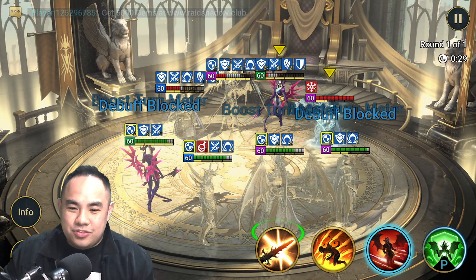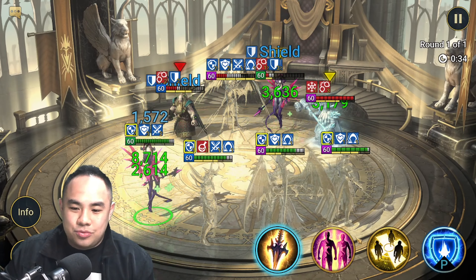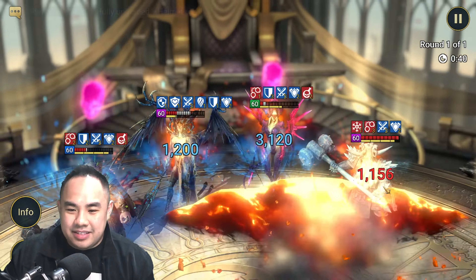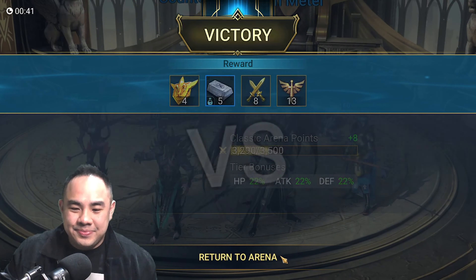We strip again. Can't strip Mithrala — her resistance is too high because of her crazy passive. It's okay, we just nuke everyone. Done.